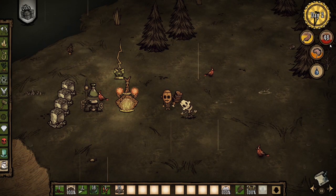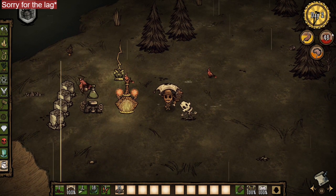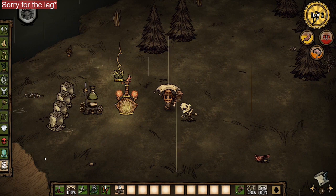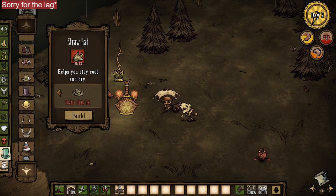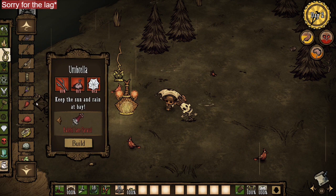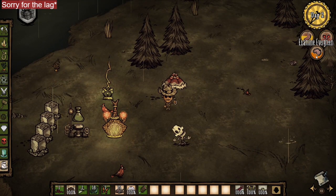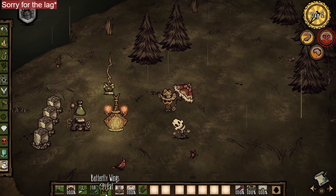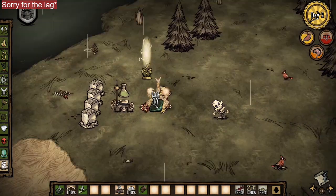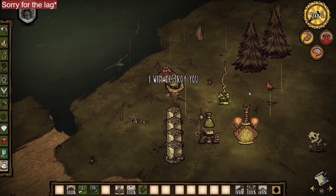WX-78 loses health from rain as explained. An eyebrella is super great for absorbing the rain because you won't receive any water and won't take any damage — a very important item for WX-78. The cheapest way to avoid getting waterlogged is to grab a straw hat and a normal umbrella together, and as you can see you gain no water. If you do take rain damage, you can regain health quickly with homemade items. Be careful with the rain — the more it rains the faster you lose health.